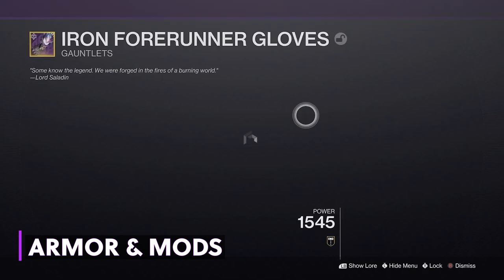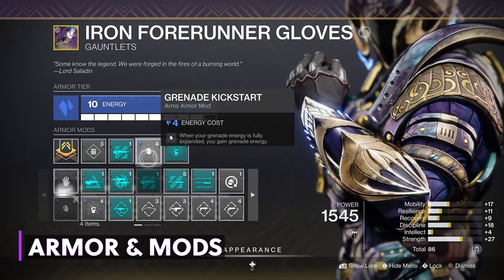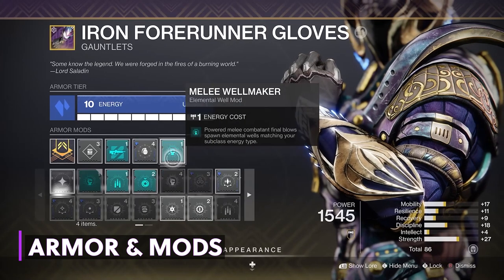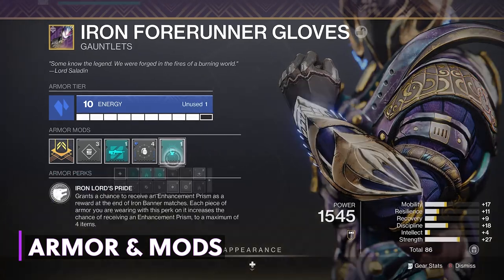On my arms, I have Pulse Rifle Unstoppable for the champions when needed, Grenade Kickstart — only available on the Stasis affinity for your arms — when your grenade energy is fully expended, you gain grenade energy back. And last, Melee Wellmaker from the seasonal artifact: power melee final blows spawn void elemental wells.